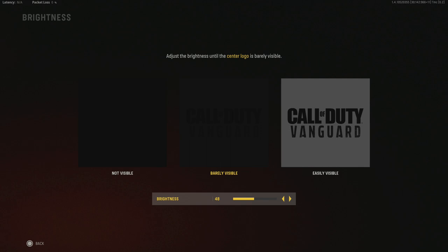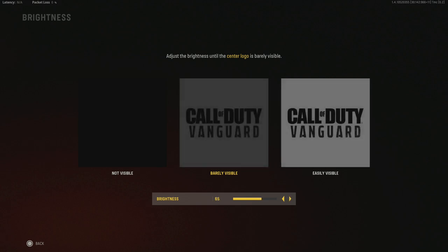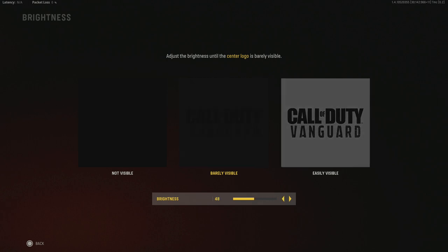Brightness I'm running at 48. This will be different for everyone depending on whether you're playing on a TV or monitor. This game looks very washed out at the default — past Call of Duty games I'd run it up to 60 or 70 — but Vanguard looks a lot better at 48. My BenQ is set to FPS mode which is already bright. Around 48 to 49 is the sweet spot for me, but it depends on how bright your monitor or TV is.